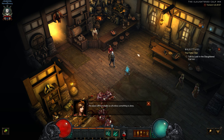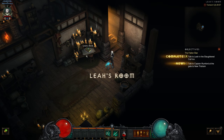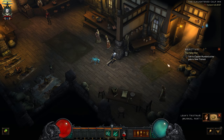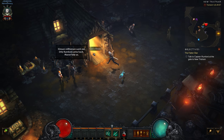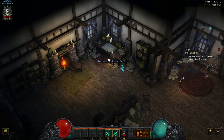The dead will overwhelm us all unless something is done. That is why I am here. You should speak with Captain Rumford at the gate — he can tell you what to do. Let's grab Leah's book over here. She writes: we've been under siege for six days now, Uncle Deckard is still missing, Captain Rumford and the others are losing hope. There was another book over here too.